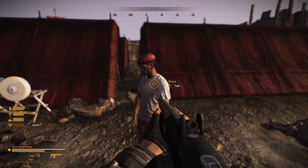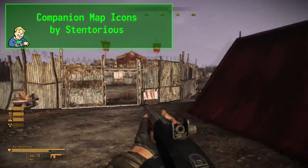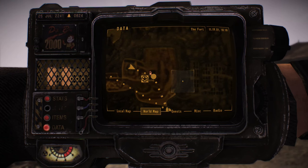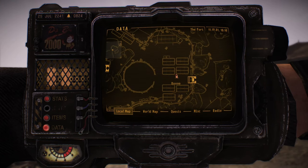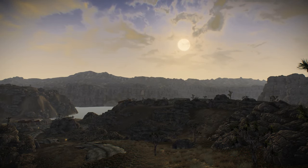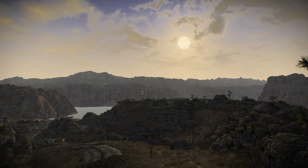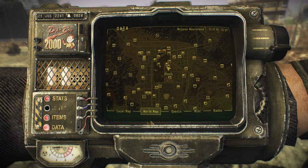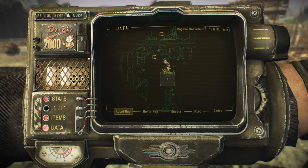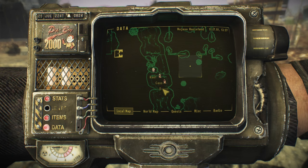Next up we'll be looking at two map mods — one that's new and one that isn't new but looks and works great. We'll start with the new one: Companion Map Icons, which makes use of the icons from the mod JIP Companions Command and Control. This mod uses any icon pack available for that mod and applies the icons to the companion's location on the map. JIP Companion Command and Control is not an actual requirement, but if you use it, it will default to the icons you have in use. This is a really simple mod that adds life and color to the map while making it easier to spot where you forgot your companions. You can also see their location on the local map for a more precise idea of where they are.